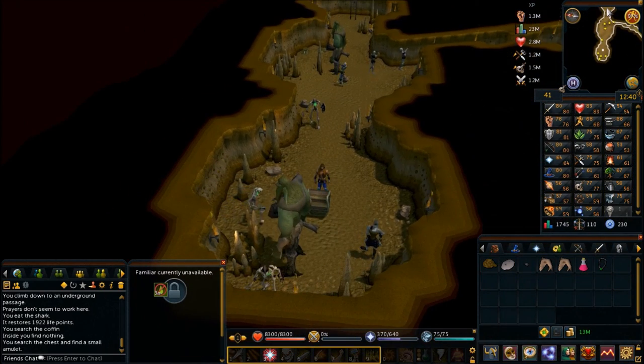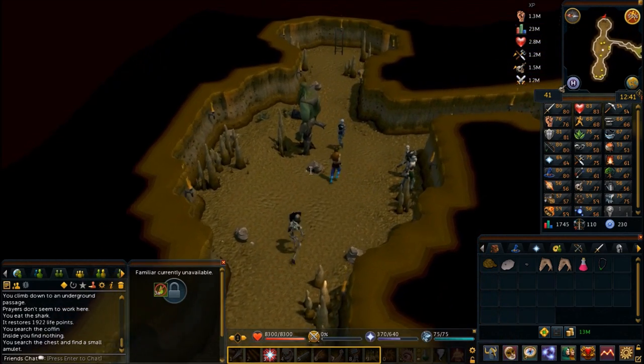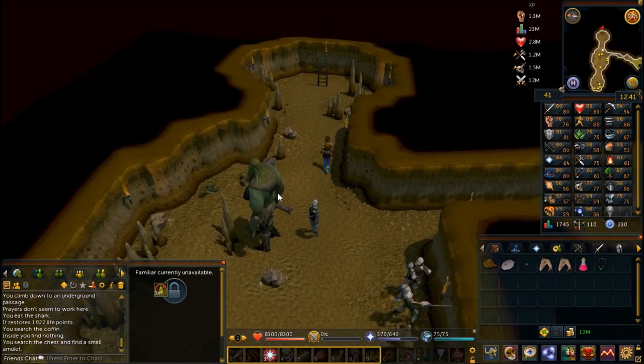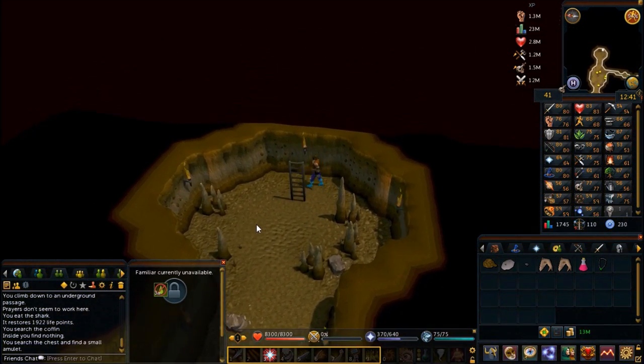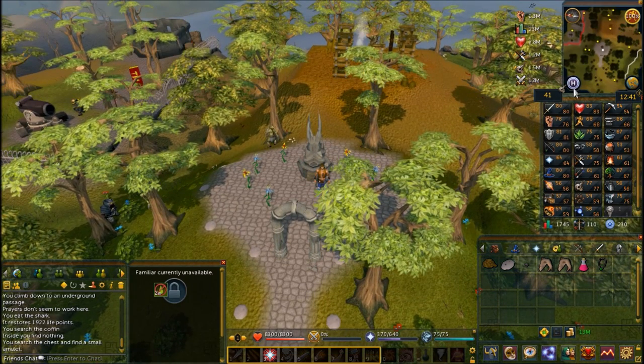You can put the amulet on now if you want — you're going to have to put it on at some point in this quest anyway. Then exit the dungeon and home teleport back to Tirannwn.